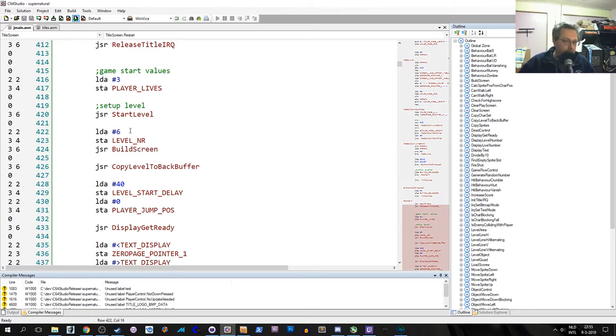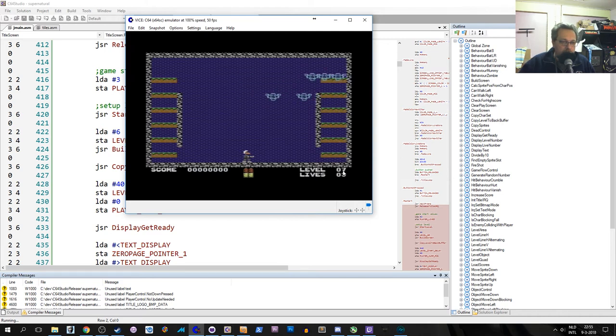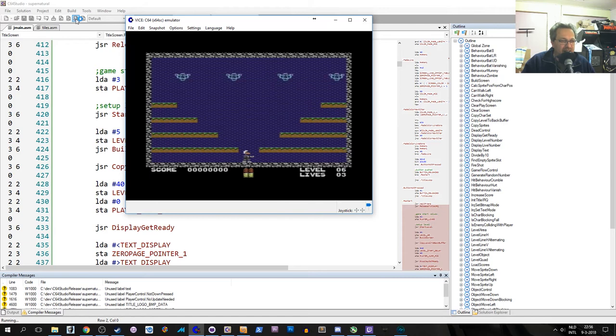So level six — note that the level number is printed. In the real world we start level counting from level one, but in the table we start from zero. So this is level six — seven, although we just typed six. I jump up. I'm going to die. Get ready. So that's the level. I think this was just being creative with making levels. But as you can see, designing a level that is interesting, playable, and challenging isn't easy.